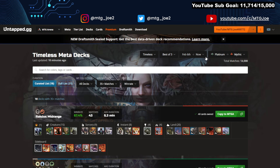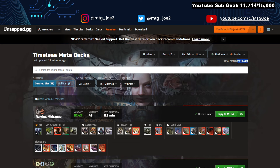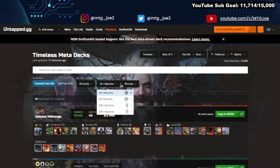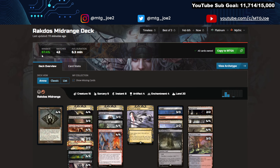Platinum to Mythic rank, we're looking at February 6th to the 16th — about 10 days worth of data. You can see like 14,000 games here at this parameter. If we drop it to Diamond, we only get 3,800, which starts getting fairly small in terms of population size. I do have a cap of only 35 games just to give us a bit of diversity. Rakdos Mid was the most popular deck, and it's also the highest win rate at 67%. This is the Storm variant.